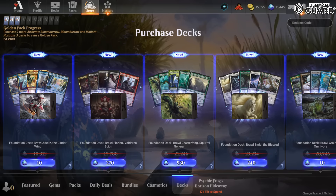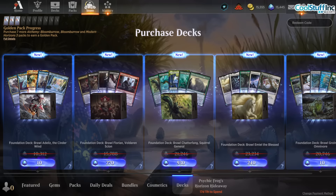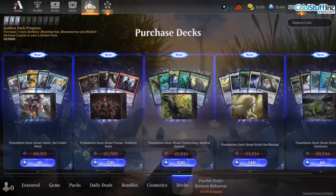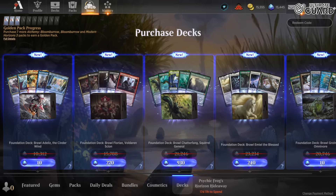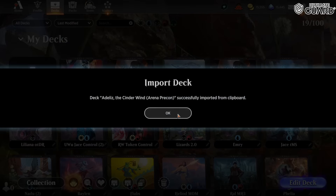The reason it's so cheap is because I already own most of these cards. But you know what's better than 10 gems? Zero. So I went to Moxfield and exported the Ataly's the Cinder Wind Arena pre-con decklist. Let's see what this 10 gems was for by importing it.